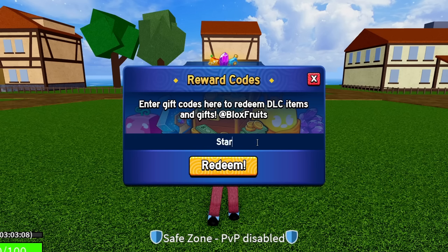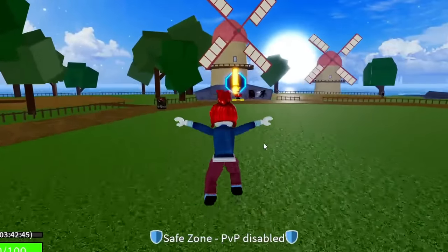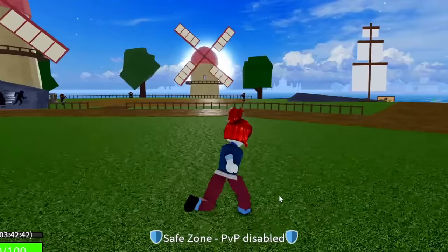The next code is STARCODEHEO — S-T-A-R-C-O-D-E-H-E-O. Go ahead and redeem that. Success. That one is going to give you guys double XP for 20 minutes. I'm now at three hours and 20 minutes. The code after that is JCWK — J-C-W-K. Success. That code is working and is going to give you guys double XP for 20 minutes as well.